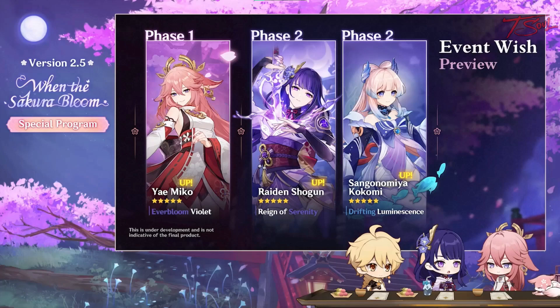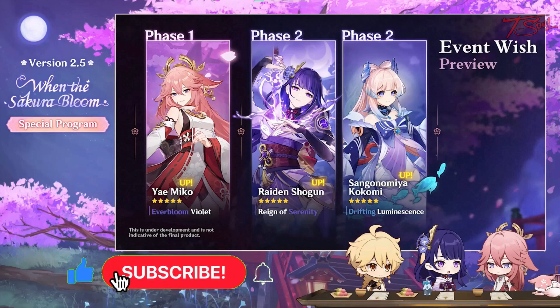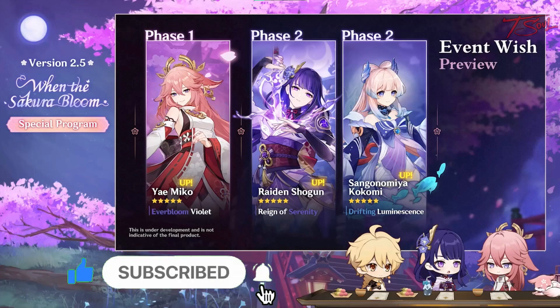Mihoyo already announced Yae Miko a while ago, so we know that she's going to be part of the new banner. And we have two more reruns on the second half with Ei and Kokomi. Looks like it's all Inazuma waifus this time around.